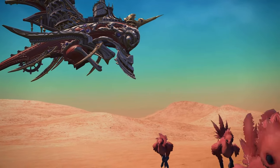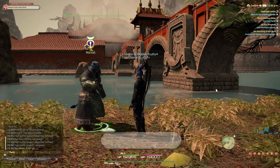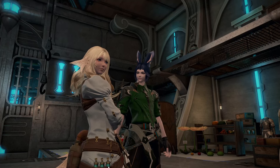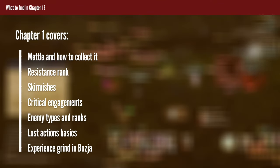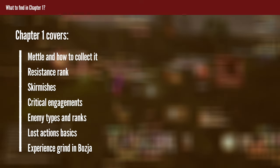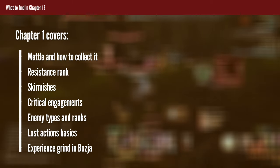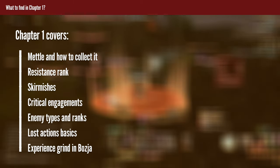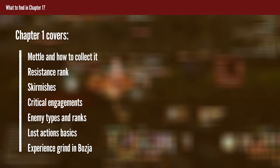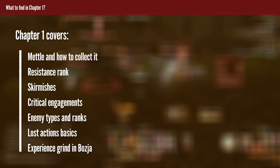Chapter 0 exists because of all the unlock requirements that Bozja has — if you haven't touched this content yet and aren't sure how to unlock it, check that chapter. Chapter 1 covers all the Bozja basics: the dictionary of terms the rest of the guide will rely on. It explains metal, resistance rank, skirmishes, critical engagements, lost actions, and a variety of other useful tips that form Bozja into what it is. This chapter is a must to check out and refer back to whenever you forget core mechanics.